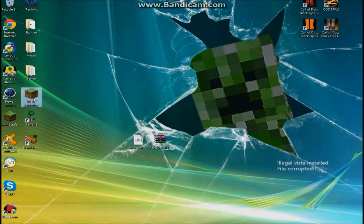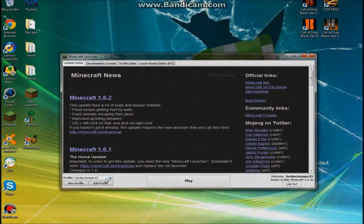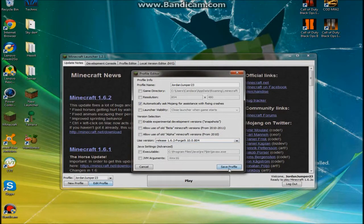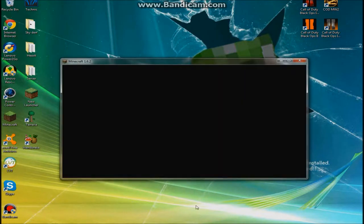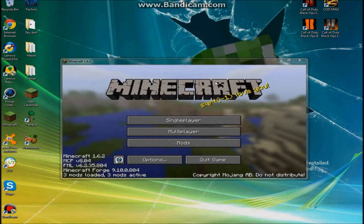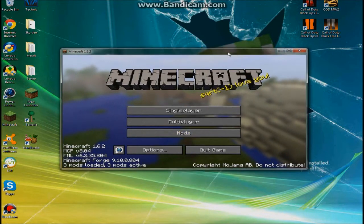Once it says that, you're going to open up your launcher. Then you're going to wait for the profile to load. Click Edit Profile and go to the newest version of Forge that you just downloaded. Click Save Profile, then click Play, and we'll just wait for it — bam, there we go. It will take longer if this is your first time installing Forge, but should only take a few seconds if you've installed it before.